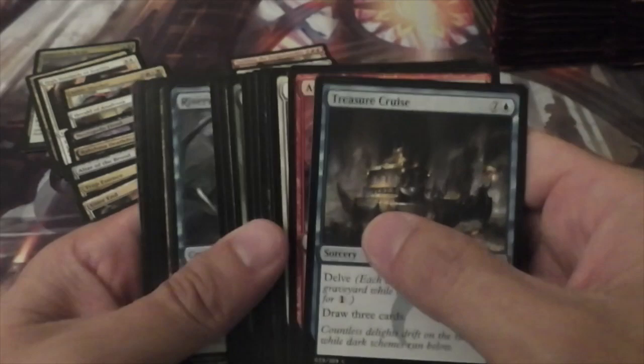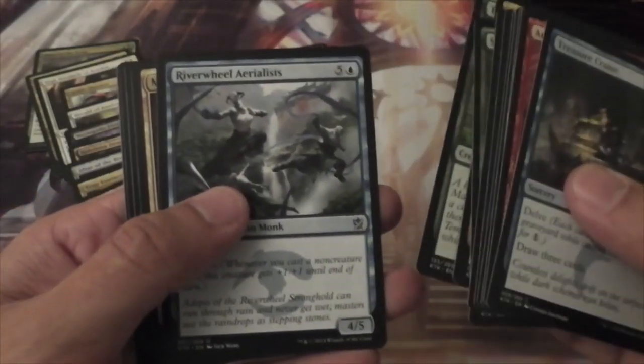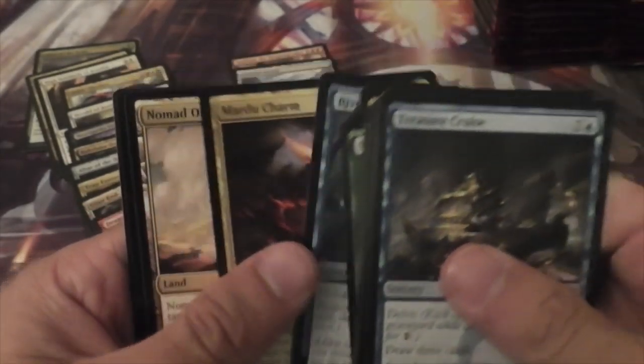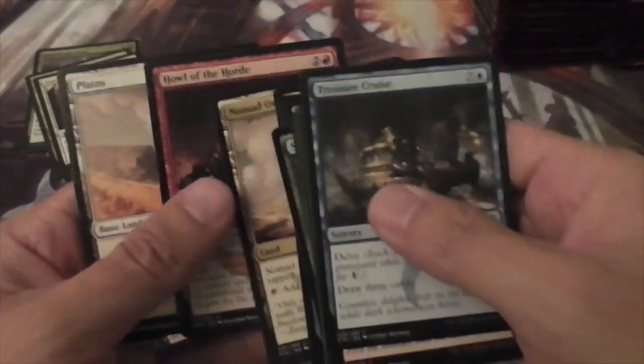Treasure Cruise — there's one I'm going to want to try out at some point in Modern. Maybe not good, probably not good, but we'll see. River Wheel Aerialists, Mardu Charm, Nomad Outpost, and Howl of the Horde.